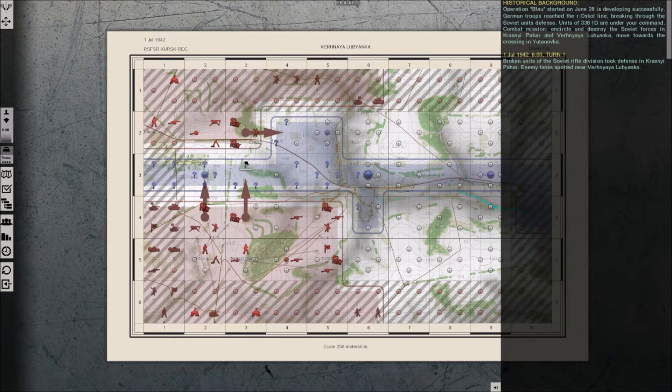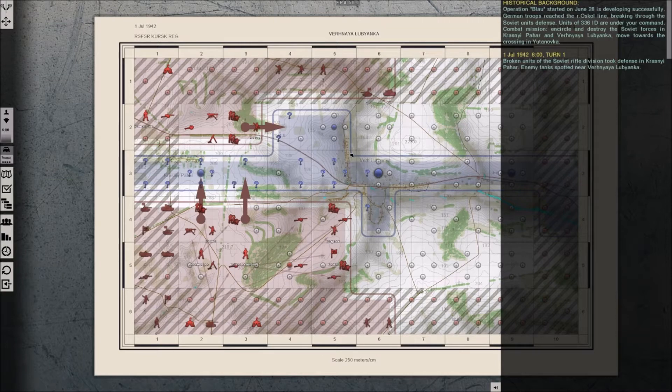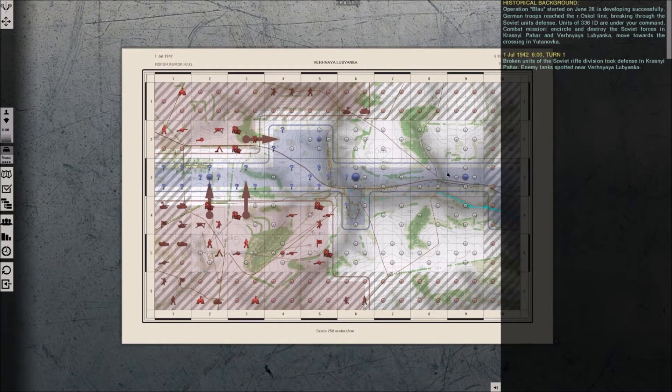Hello and welcome to a video about Graviteam Tactics, another kind of military simulation that I play, similar to Combat Mission but also different. I'm playing a German campaign here based on fighting during Operation Blau. The Russians are blue, I'm red. The Russians are retreating and mounting a delaying action, and I have to cut them off in this area.